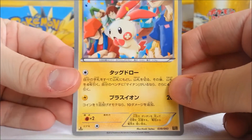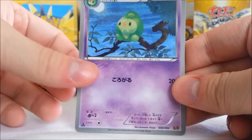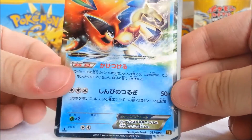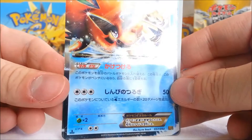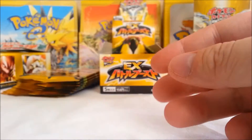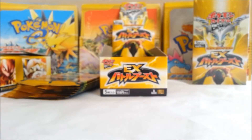Alright, we got another cute Plusle. Duotion. Siglyph. And Keldeo EX! Bam! I already have it, but I'll take it. Why not? And Piplup. Very cool so far.